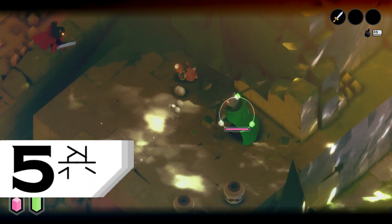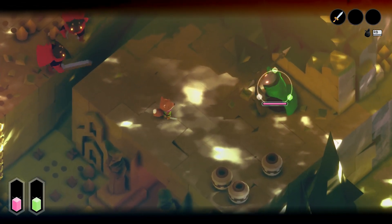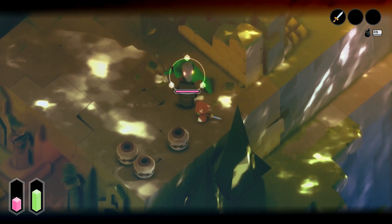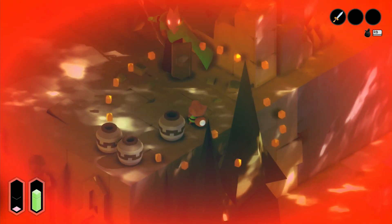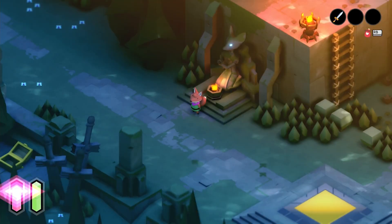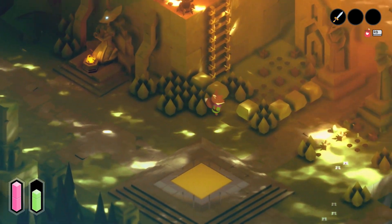Dying is something you may find yourself doing quite often in Tunic, but don't worry, it's all part of learning the game. After dying, you'll respawn at the shrine you most recently rested at, rather than the closest. So if you're travelling around the map, make sure to rest at the shrines as you go, so if you die, you can avoid having to run a long way to get back to where you were.